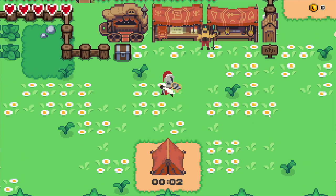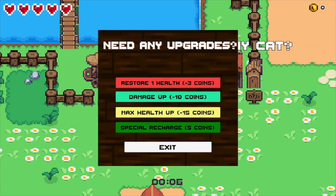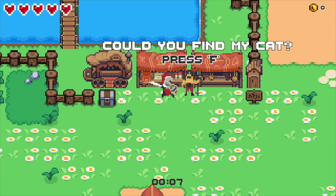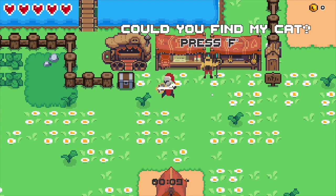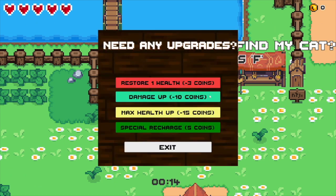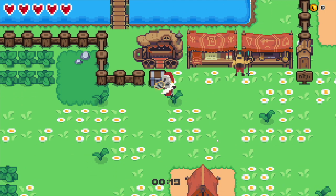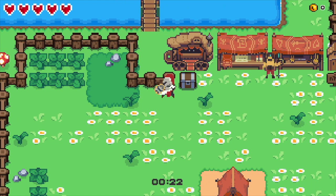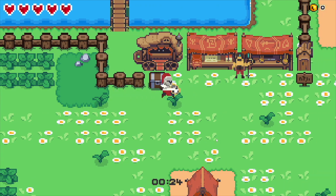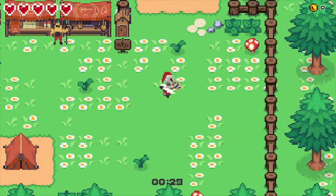Start game. Could you find my cat? I need any upgrades - restore one health, but I haven't got any coins yet. I thought I could interact with things - was it F? I quite like the little tutorial at the beginning, but it does demonstrate why you should teach people while they play the game, because I cannot remember the keys now.